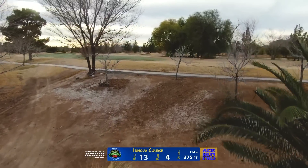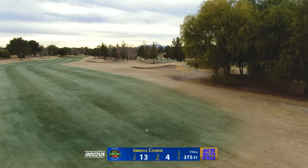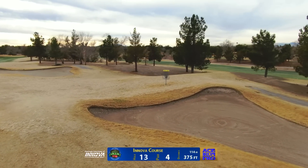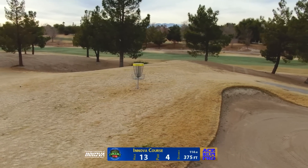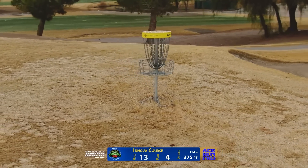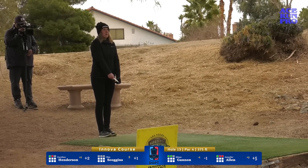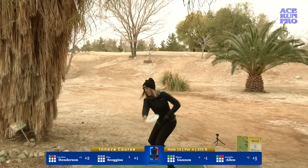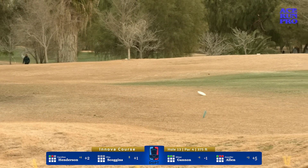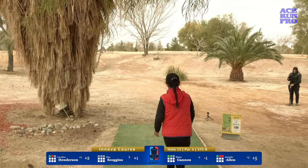Here we are on hole 13, 375 feet, par four. You're teeing down in the bowl — you cannot see the basket, so you're throwing up and over the ridge. If you have the distance like Jen Allen, you could throw it a bit long and end up in the hazards. There's no shame in just getting over the ridge, getting a nice safe upshot, taking a three and moving on. There is an out-of-bounds string on the left side, so it's important not to send your shot too high and too hyzer-y. Play a half swing, make sure to push it flat, let it stall fade — and you should be chipping up for minimum a comeback circle one putt.